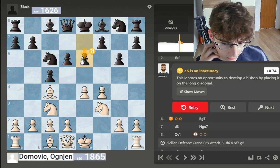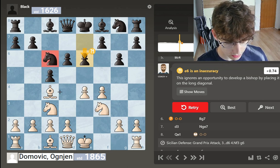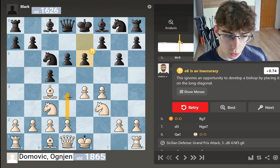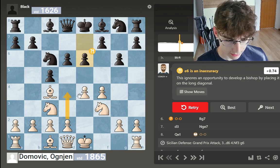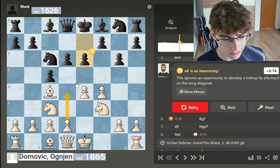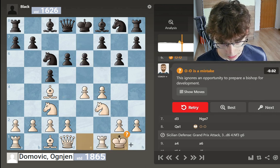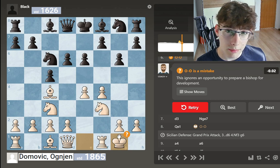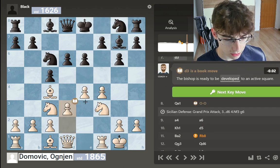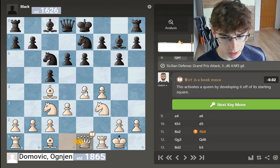Now he goes e6, and I think I had a similar game before. In this position, if they play like this fast, I can go d4, smash in the center, and end up in a better position. But I had forgotten about that since I haven't looked at this line for quite a while. So I just castle — and as you can see, this is now considered a mistake because I didn't play d4. My opponent plays bishop to g7, continues developing, d3, knight to e7, queen to e1, and we have transposed into the Grand Prix Attack.